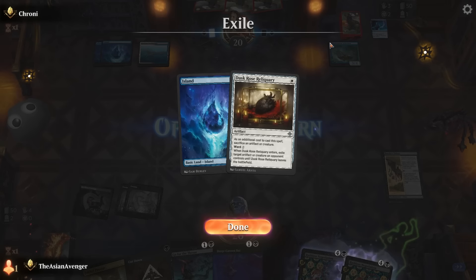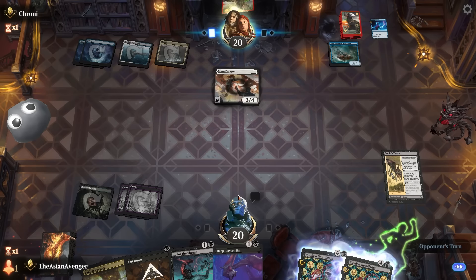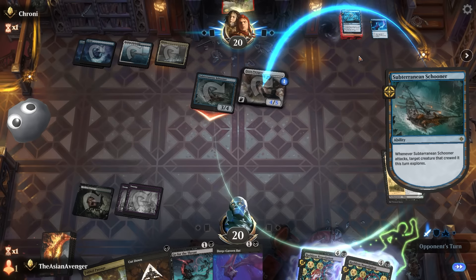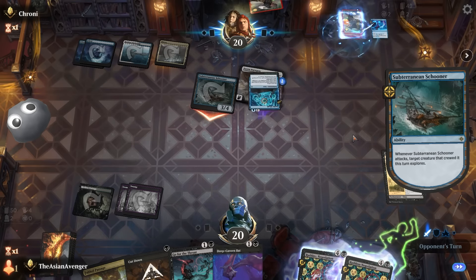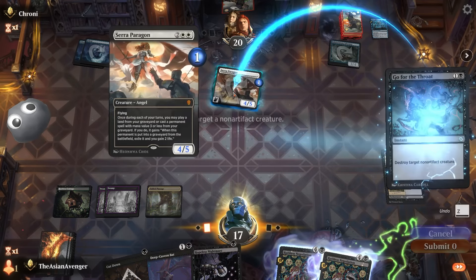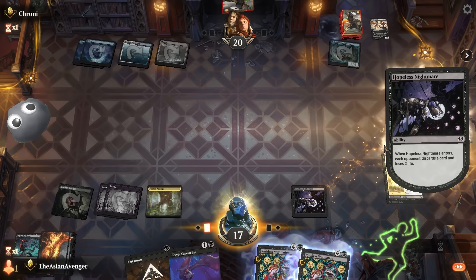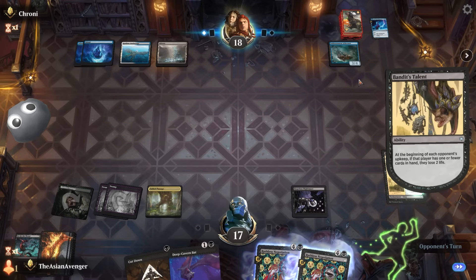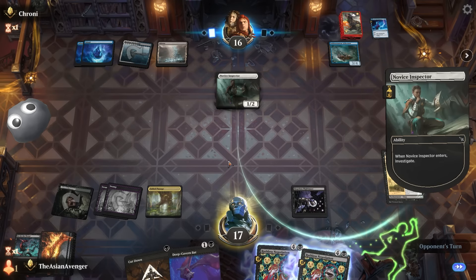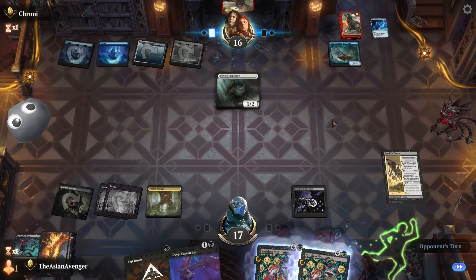They say no to countering it. They exiled Dusk Rose Reliquary — they're playing Azorius Paragon. Luckily, Sarah Paragon is a creature we can remove with Throw for the Goat, and that's really what I care about. Maybe they throw away Zoetic Glyph. I'm gonna blow up that Sarah Paragon, then make them discard a card. Now they're down some cards. If they try to make a token I guess that's pretty good — they're gonna keep crewing things, so that's fine.